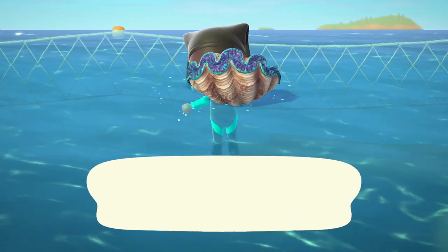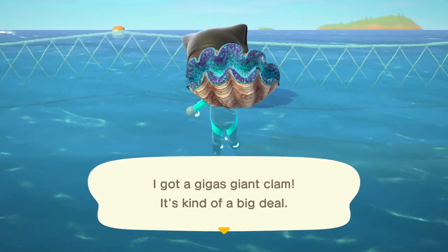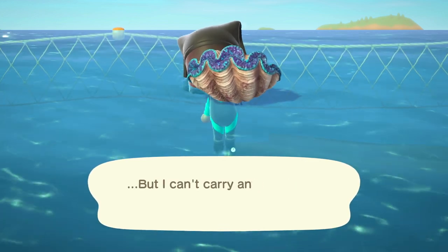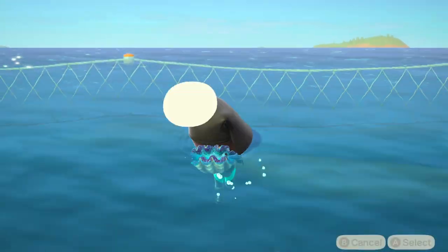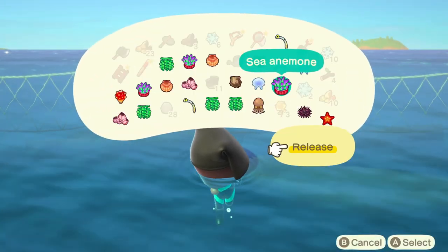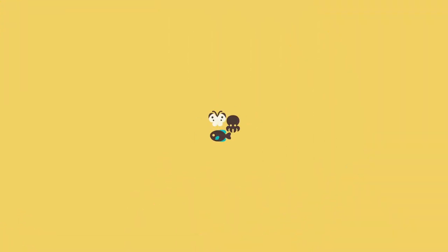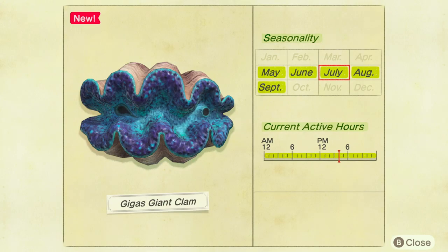The giant gigas clam is epically large and a sight to behold, and it really gives you that feeling of satisfaction for finally catching it. Don't forget that all sea creatures can be donated to the museum. If you're lucky enough to have multiples, the giant isopod sells for about 9,000 bells and the giant gigas clam sells for 15,000. Anyway, I hope this video helped and thanks for watching.